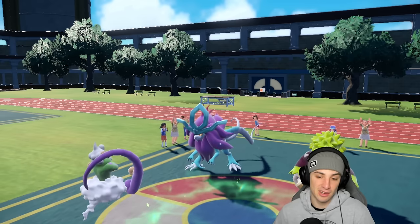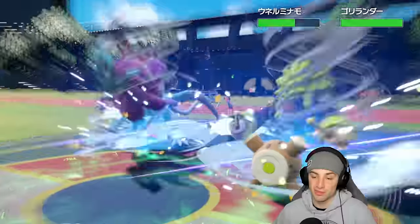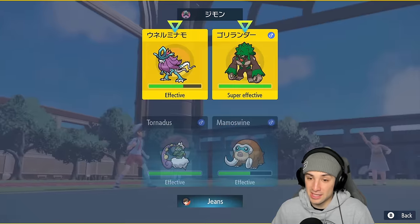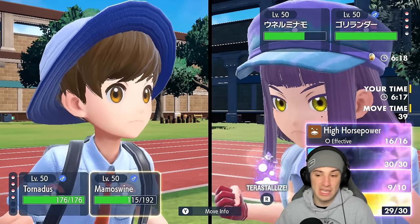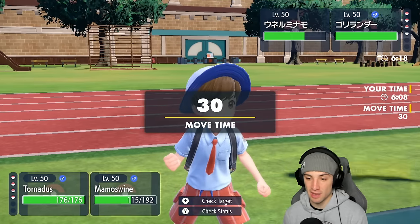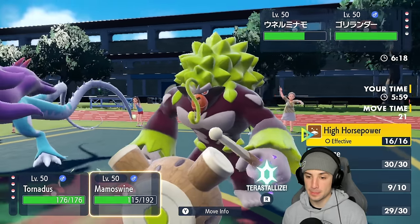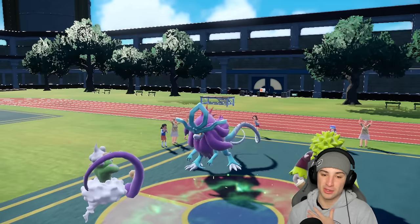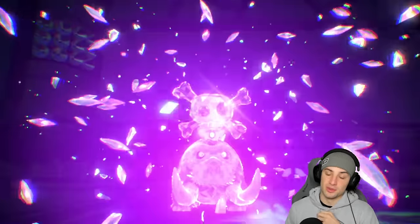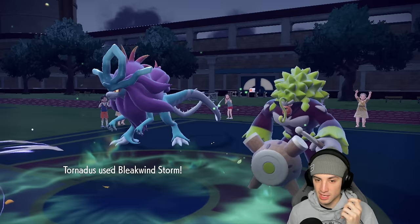Grassy Glide flies in but Mamoswine's protected. Bleakwind Storm unfortunately misses the Rillaboom - the one Pokemon I really want to hit. I could Terastallize to Poison if I want. I'm leaning towards Poison Tera just so we can eat up Grassy Glide and attack. I'm thinking about doubling down onto Walking Wake to make sure it goes down. Rillaboom could Terastallize too. We hit the Terastallize on Mamoswine and he doesn't Terastallize at all.